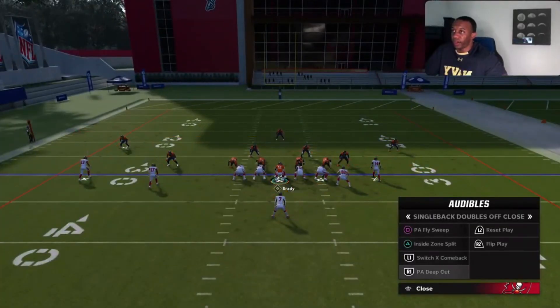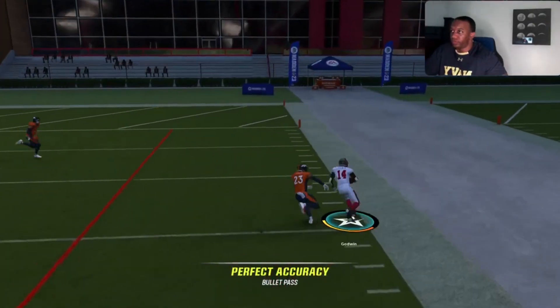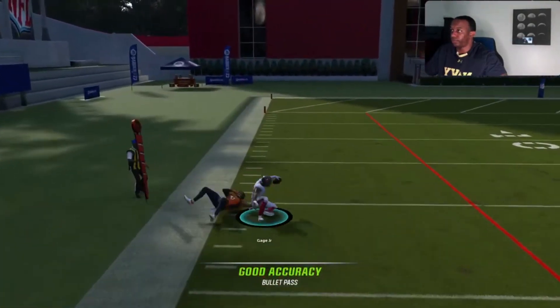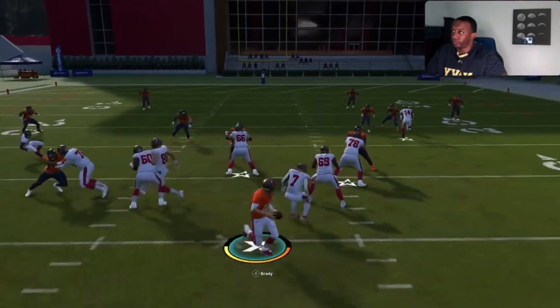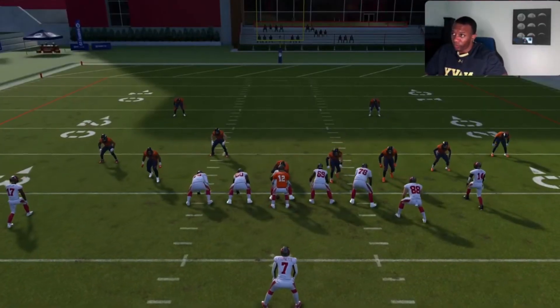Next play is PA deep out. This is really good against bail man coverage — the out route is pretty good at beating bail man coverage depending on the corner's leverage and route running abilities on your receiver. There's also a delayed in route by Mike Evans that gets open against man as well. The zig route beats man coverage. The last thing you're looking for is the delayed backside dig right up the middle of the field. All three are really good routes; you hit them depending on the defense being run.